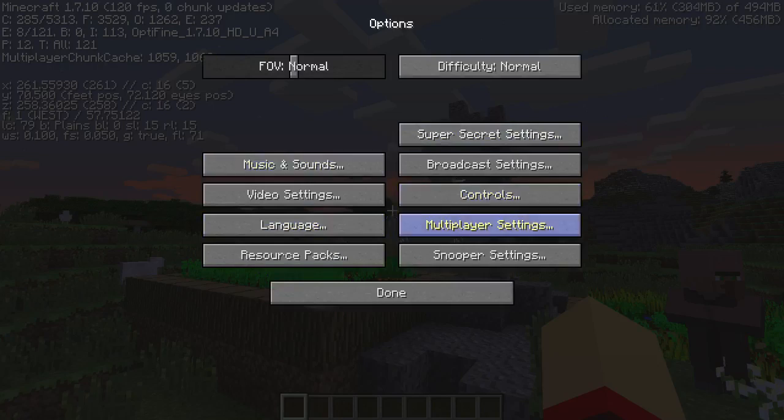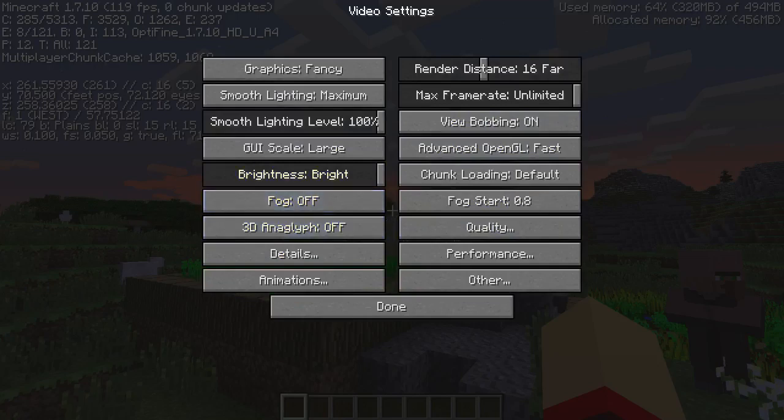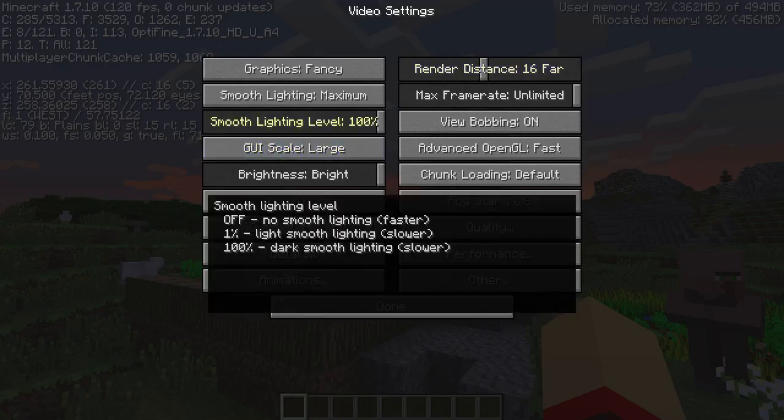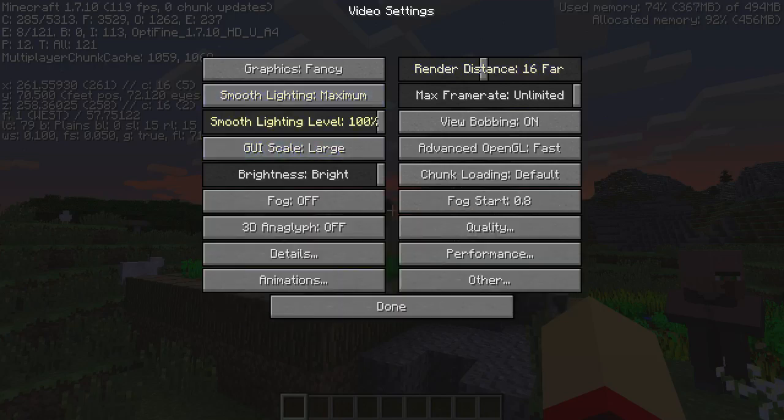I am using Optifine to enable multi-core capabilities with the processor, because it is an 8-core processor. You can see I have fancy graphics, 16 render distance — that's the max for normal Minecraft. Optifine gives you the option to go up to 32, which is beyond maxed. Smooth lighting is on maximum, level 100%.